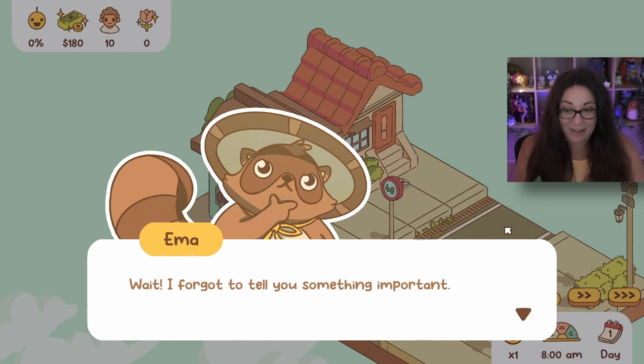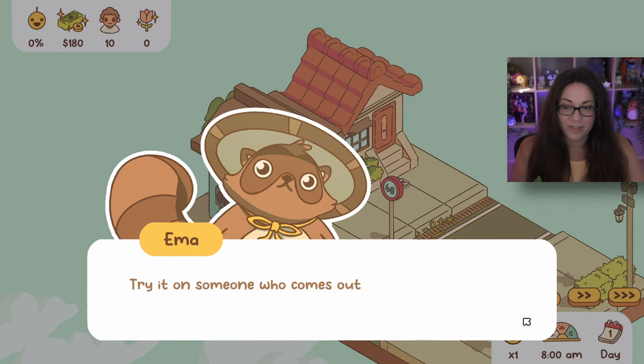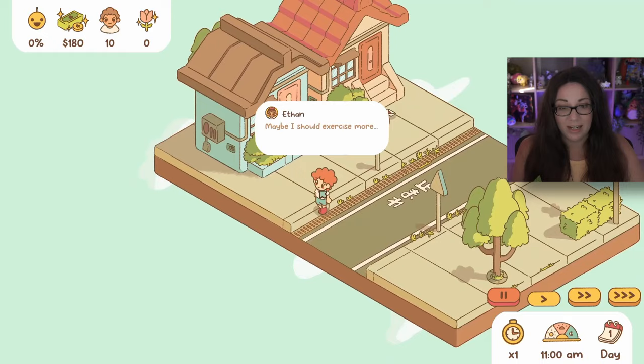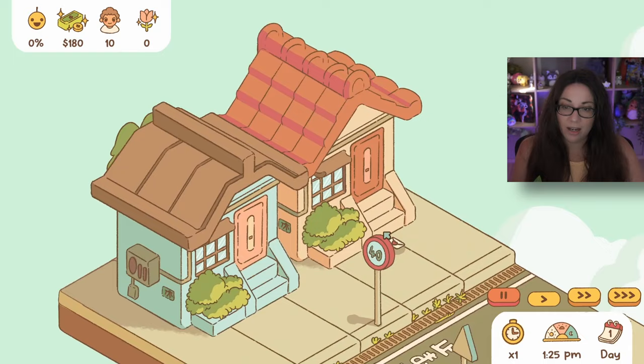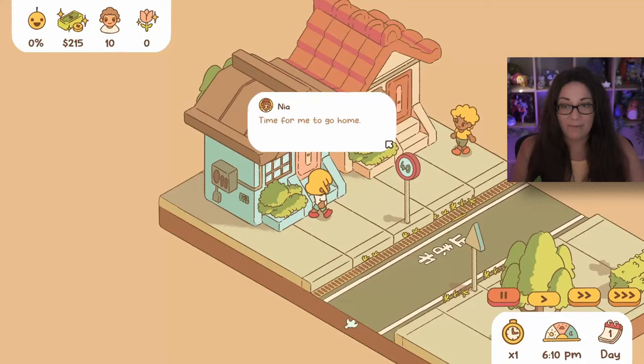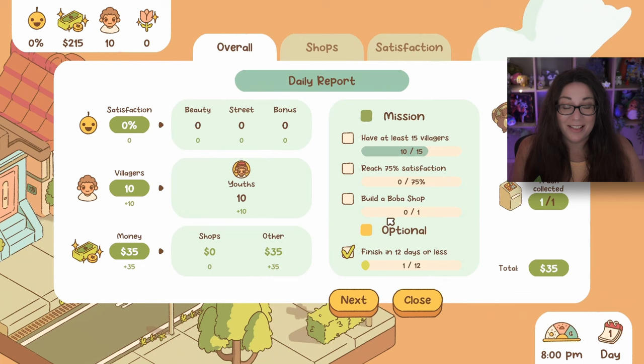Wait, I forgot something important - if you click on villagers they'll tell you what they think. Try it on someone who comes out of a shop - they might have interesting things to say. One villager says 'maybe I should exercise more.' That says to me we probably need a park. There's a little letter that gives some money, and we can clean up rubbish on the ground. That day went so quickly and we didn't make any money - because silly me, I didn't build a shop!